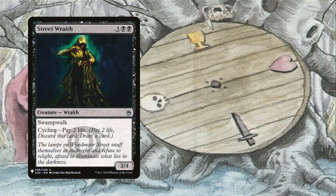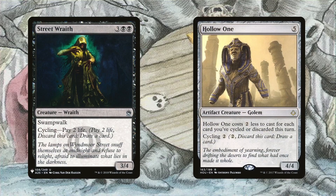Street Wraith and Hollow One are easily recurrable ways to draw a card thanks to cycling. Out of all the possible creatures with cycling, I chose these two because the Wraith doesn't require mana to cycle, and the Hollow One can be cast for free if we've already discarded three cards beforehand. So it's a free chump blocker, sacrifice fodder, etc. in a pinch. These are mainly used to cycle away and then recover later with Exist's Magecraft trigger.